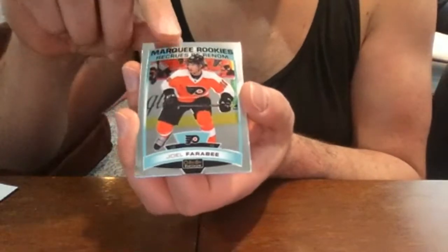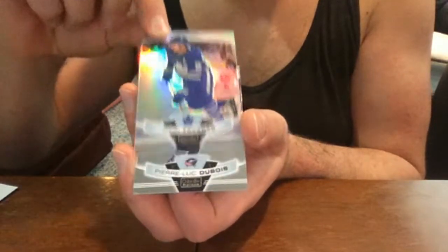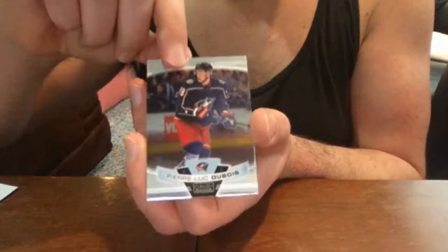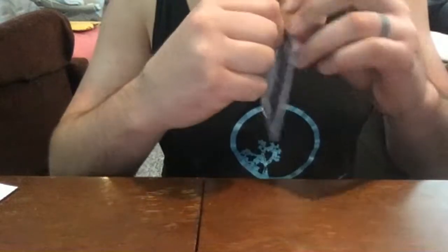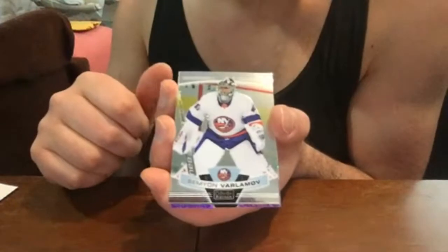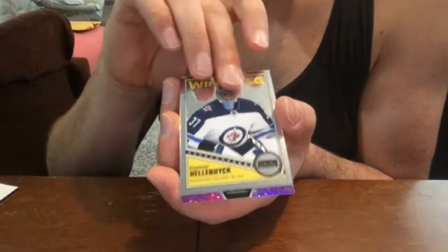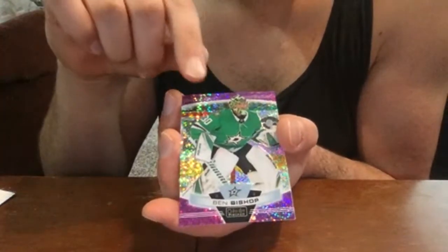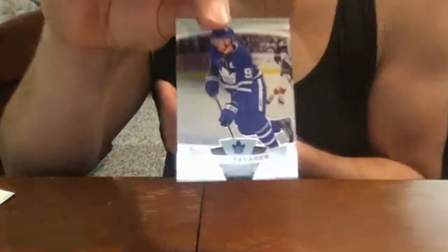Joel Farabee base rookie, John Tavares rainbow — very nice — and Pierre-Luc Dubois base. Semyon Varlamov Islanders base, Connor Hellebuyck retro — I'll set that aside for Boyd as well. Ben Bishop violet pixels, number 65 of 399, and John Tavares base.